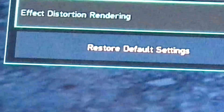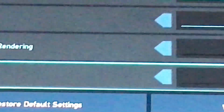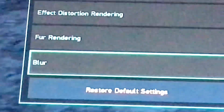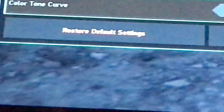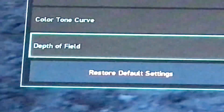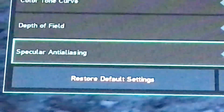Distortion rendering: on — that's like the effects during PSE burst and stuff. Fur rendering: on, because fashion is king. Motion blur set to zero — we don't want any blur. Color tone curve: yes, you want that. Depth of field: off. Specular anti-aliasing: on. Tessellation: off.